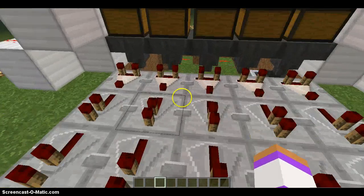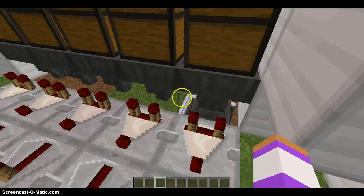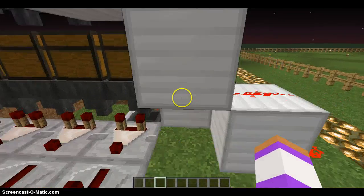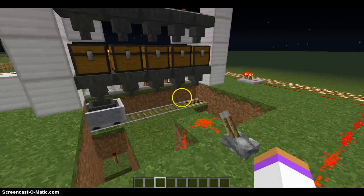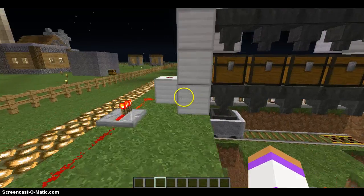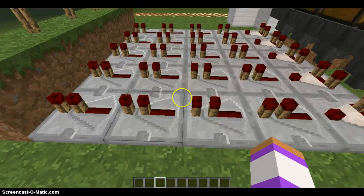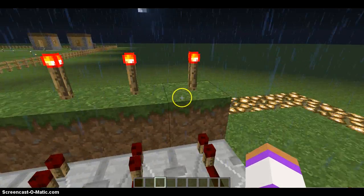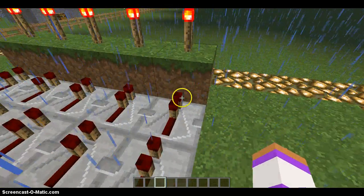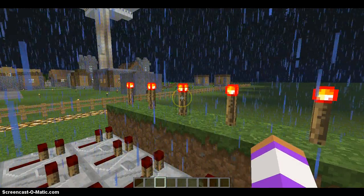Then you'll want to take five comparators and place them behind the bottom row of hoppers. And then you'll want however many rows of repeaters you want, and then place five blocks against the edge of the last row of repeaters, with five redstone torches on top.